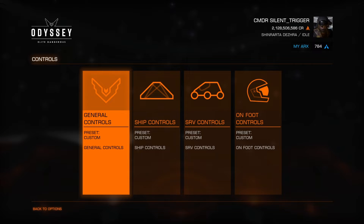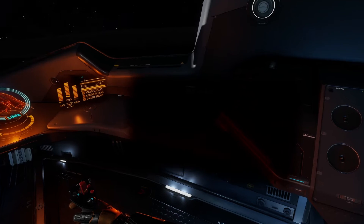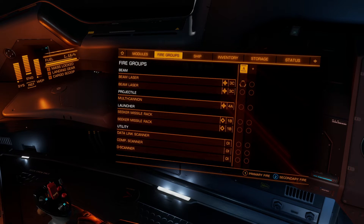Now we know what one and two is — essentially that primary and secondary situation. The letter A at the top is our first fire grouping. I can say if number one is my primary attack — right trigger, RT — and if I click it again it switches to two, and click one more time it goes back to null, meaning it's not active in group A. So let's set the beam laser to one, and for demonstration let's also set the multi-cannon to one.